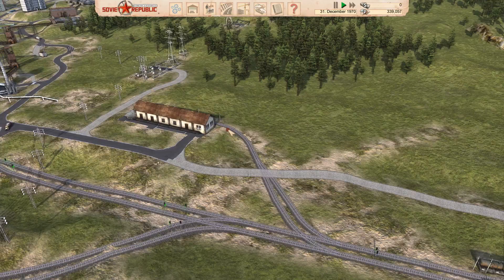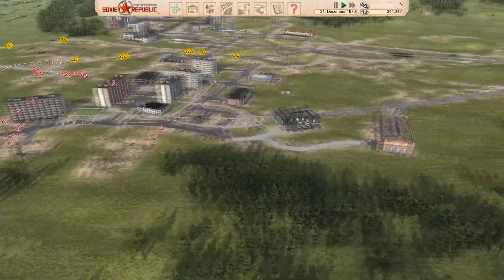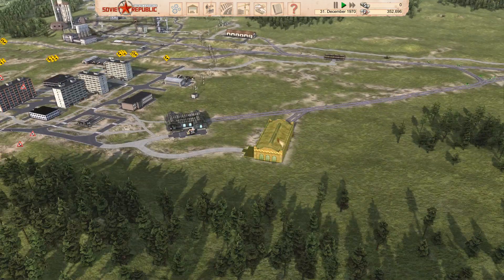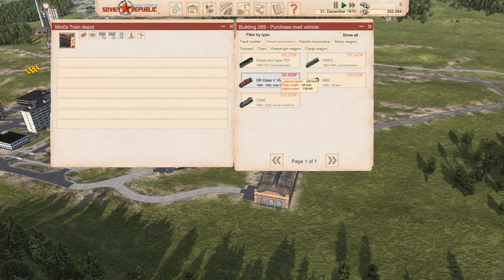We've now got this set up. I'm not going to worry about this branch line because I've got no real plans to run a train up here. What I want to do is run a train from the customs post to this terminal here. We better get a train built. What have we got here — 100 kilometre diesel locomotives. We're gonna have to go cheap because I don't have a lot of money. That's 95, that's 100 kilometres.